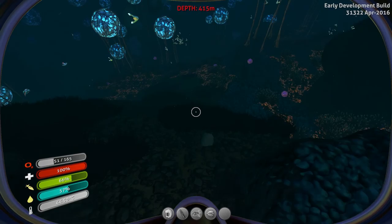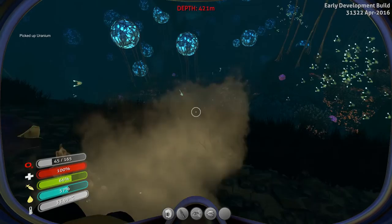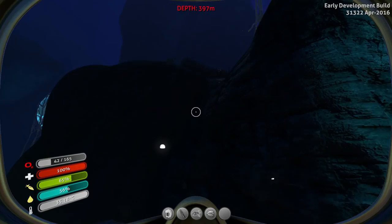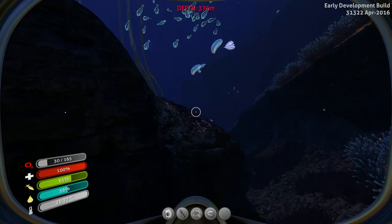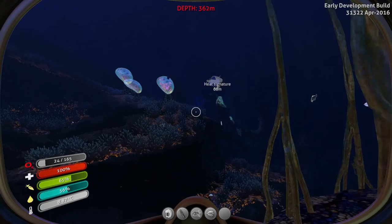We're losing air pretty quickly here. Break the basalt outcropping — got some uranium. I suspect that would be useful for a nuclear reactor. I should have grabbed my sea glide or something because I'm going to die. I'm actually not terribly close to where... I just got totally spun around there.